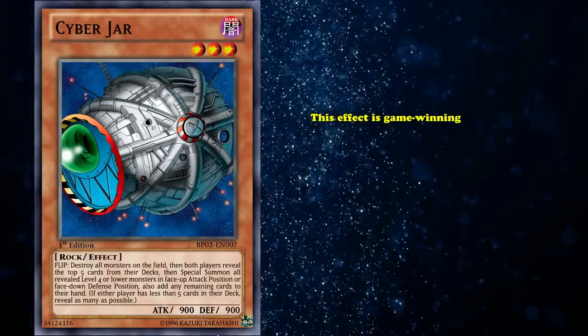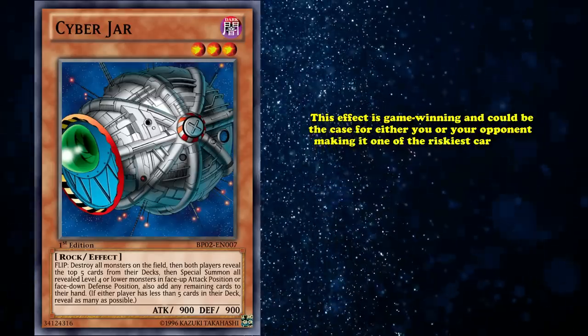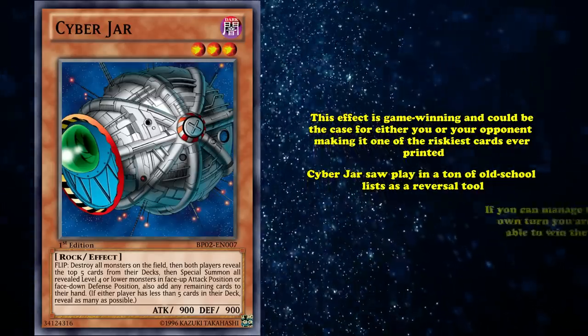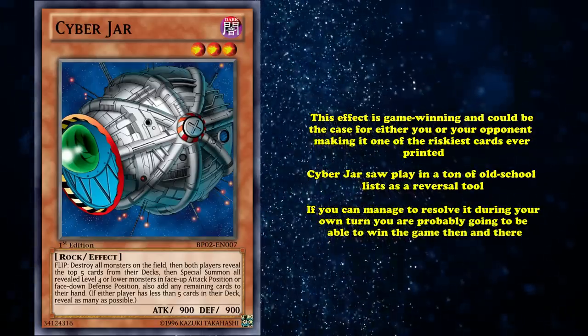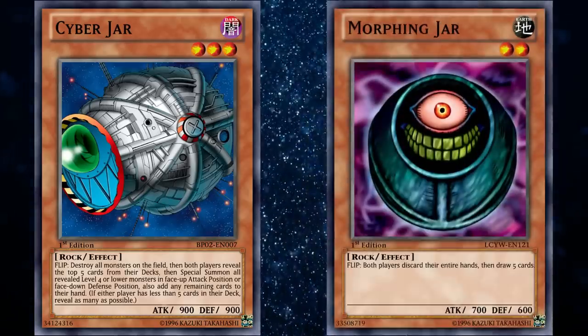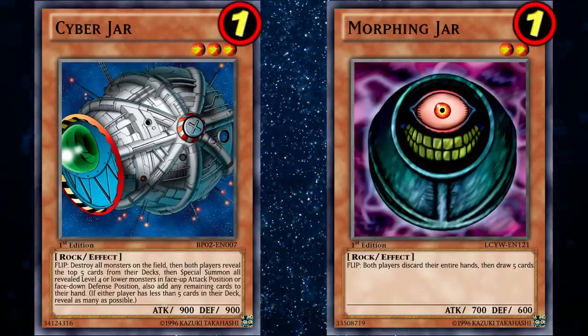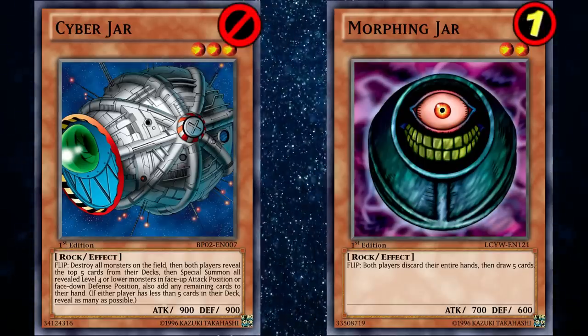Though this effect is game-winning, that could be the case for either you or your opponent, making it one of the riskiest cards ever printed. Cyberjar saw play in a ton of old-school lists as a reversal tool, as if you managed to resolve it during your own turn, you're probably going to be able to win the game then and there. But it and Morphing Jar could have such an effect on the game that they both came out limited in the TCG. Cyber was so much more powerful than its counterpart that it wouldn't be long until it got banned.